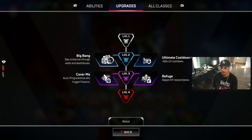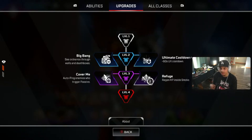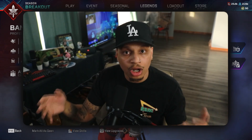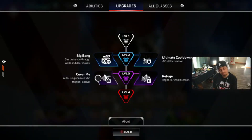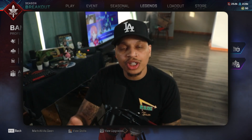Let me use Bangalore as an example since I was playing her today. When you get to level two, which is the blue armor, you get to choose between two different skills: one being the ability to see throwable items in death boxes through walls, or a 60-second reduction to her ultimate charge-up time. Then once you move up to level three, you choose again — either a passive that pings where enemies are shooting you from, or the ability to heal inside her smoke.